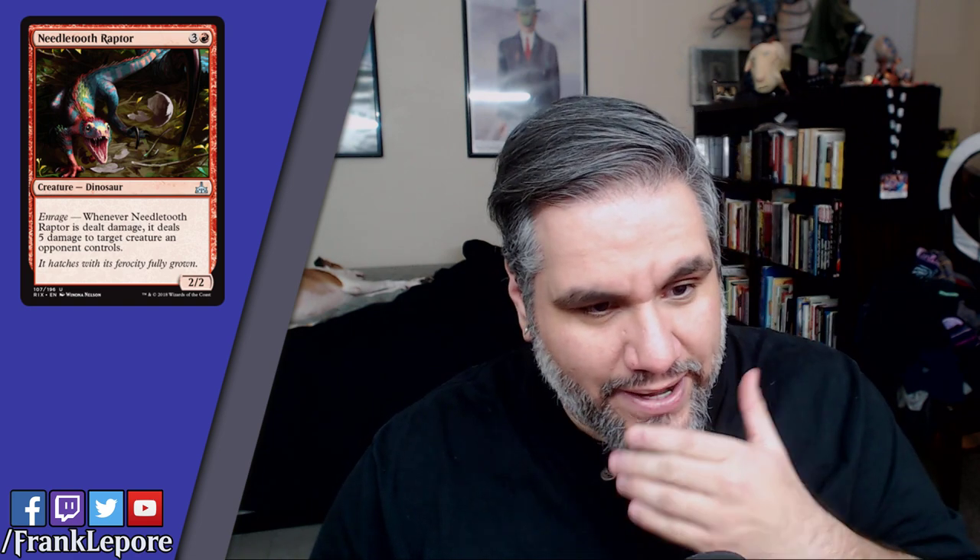Needletooth Raptor — four mana for a 2/2. Whenever it's dealt damage, it deals five damage to target creature an opponent controls. That's pretty strong. The 2/2 for four stats aren't the best, but this guy can take down 7/7s. The reprinted 6/6 green guy from Rivals of Ixalan — it's pretty easy to block that guy and then just kill it, which is nice. You got this little cutie taking down big guys. Don't think you're playing this in standard, but it's a nice versatile ability for limited.